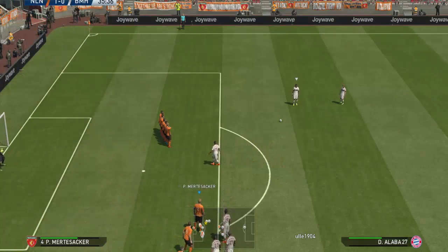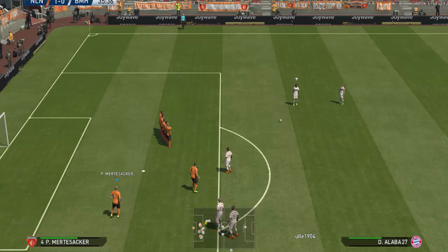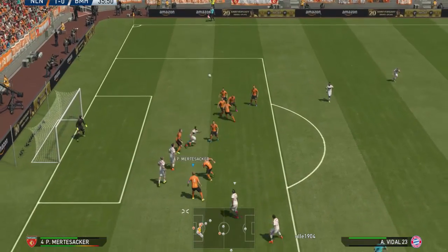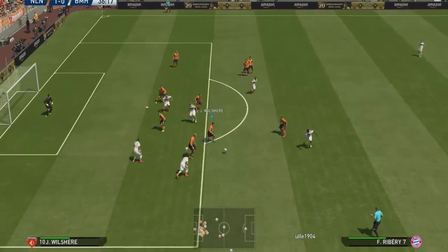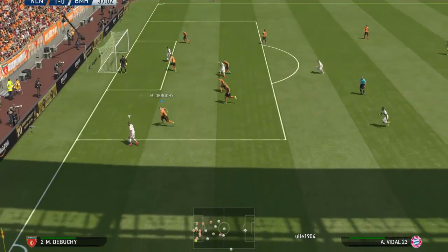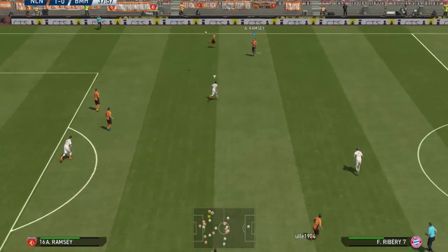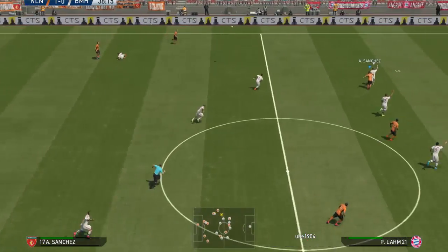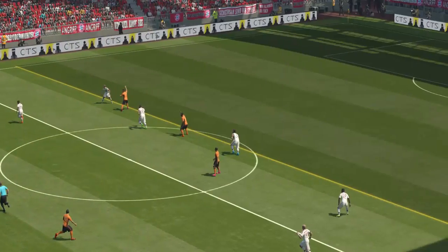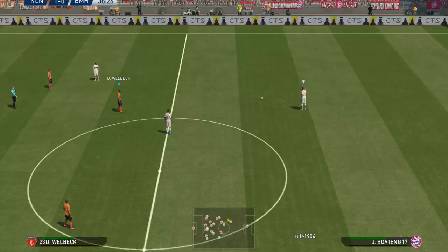That was a tactical foul — I hate it too, but that's another thing about this game. Monreal brought Robben down in the corner; I said sorry, Robben, I'm not allowing you to do that. If you pick the most ridiculously overpowered team in the game, I will take you down if I have to. This game is soul-destroying sometimes — it's the best game ever made but it still breaks my heart so many times.